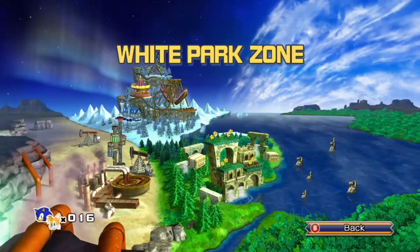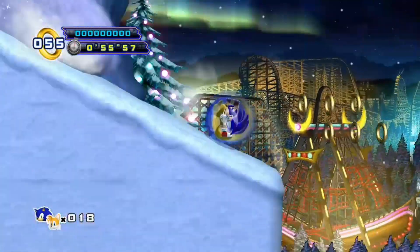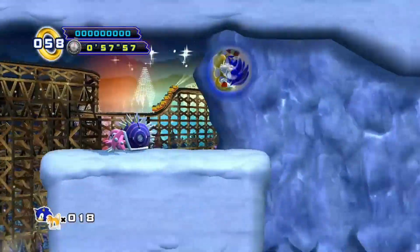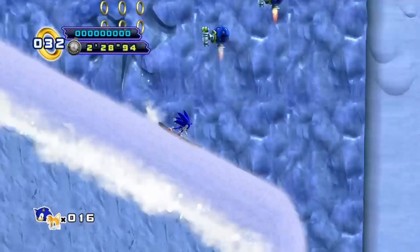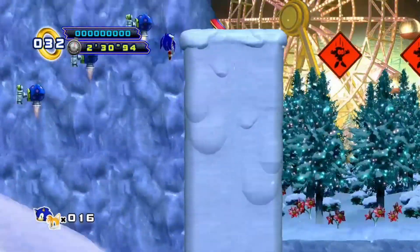In White Park Zone Act 1, we can go through most of the level with the rolling combo, which means I won't accidentally air dash. It ruins, demolishes, devastates, shatters, wrecks, smashes, overcomes — it eradicates everything in its way and all chains are bypassable.